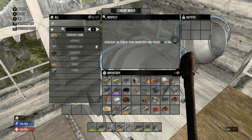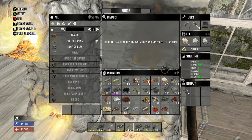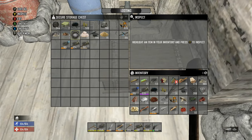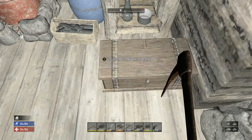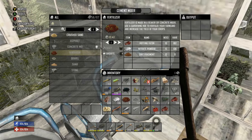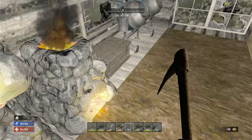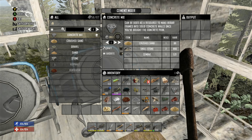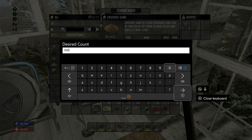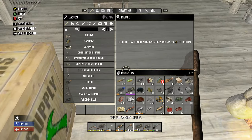Let's grab that fertilizer out. I'd like to make some more fertilizer - what else do I need? I need dirt. Let's grab the cement out of here, grab the one piece of stone. I thought I had some crushed sand somewhere - 181, is that all I have? Let's make some more crushed sand, let's do 300. I'll make some more concrete mix.